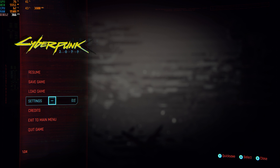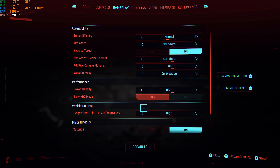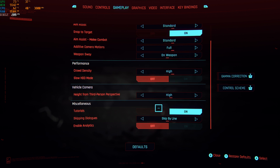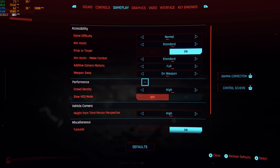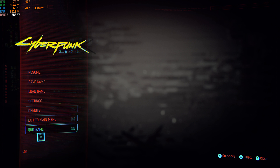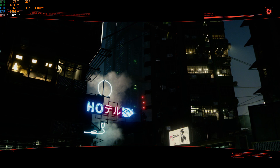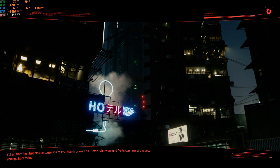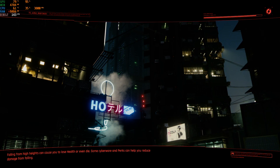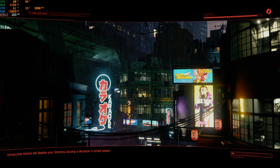We don't want to revive V — what we want to do is go into the settings, go to gameplay, and find crowd density. Turn it to medium. I'm going to exit to the main menu so we can make sure we've reloaded the game, clear out the memory and stuff like that, and then do the same run through.